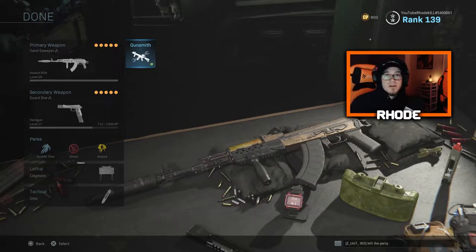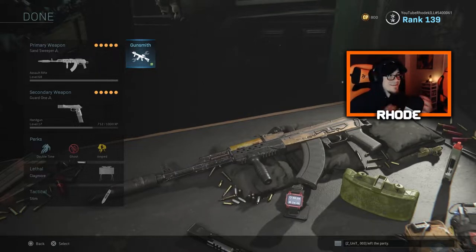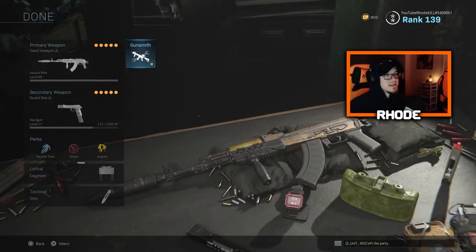I found myself in the building right by B a lot on Crash because I kept spawning from A. I ended up getting scared at the end of the game, so I was playing more campy to get the nuke, but I was playing fast before that. Anyway, this is the setup.